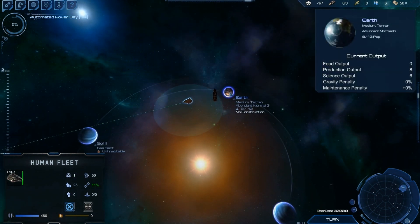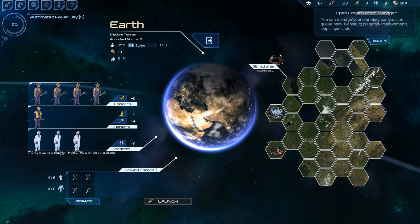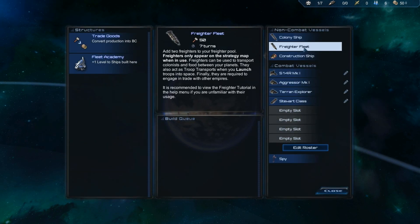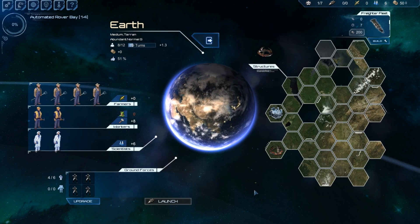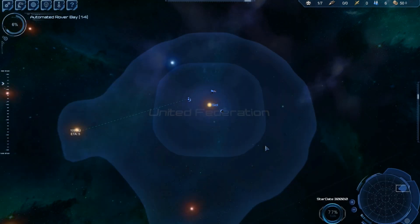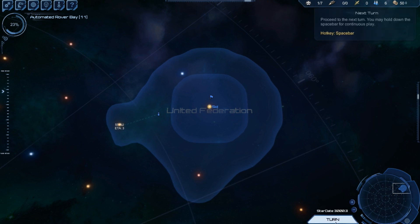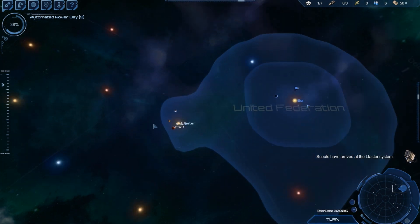What we want to do with Earth is get a couple of freighters. Freighter fleets are automatic and they basically can transport food between worlds, which is really useful. So let's have a look at what we've got in this system. Turn processing is really quick — I've not had any issues.